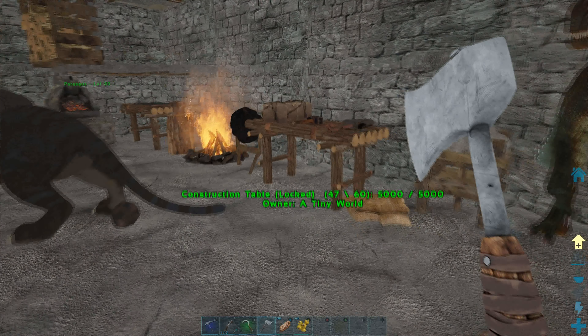We've got dung beetles — the poo machine — and our little grinding station. As it's all primitive, it's all a bit different to normal official, so smithies look different, there are different workbenches, these bigger mortar and pestle kind of deals — it's cool. And there are no beds; you've got hammocks instead, which is awesome.